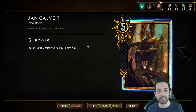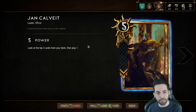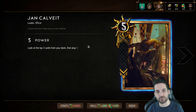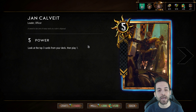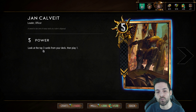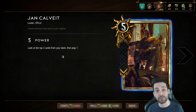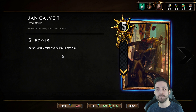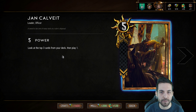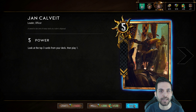His ability is very straightforward but really solid — you're able to look at the top three cards, choose the card that best suits the current situation, and play it on top of five extra strength points. Not only this, Jan Calvait gives you knowledge, very valuable information, in regards to what cards lie at the top of your deck. This is very important when thinking about Nilfgaard as a faction, as there are multiple cards that benefit quite a bit from this, and one of them is actually in this starter deck.